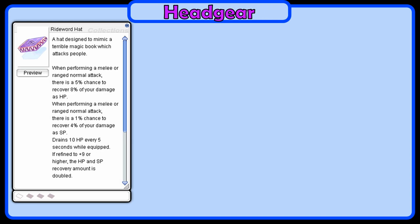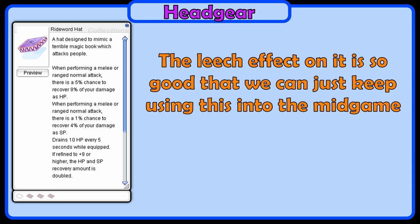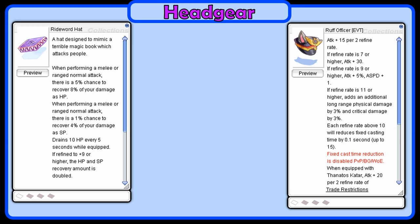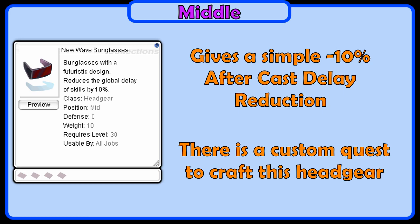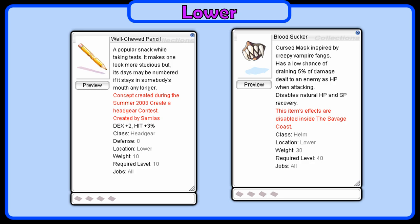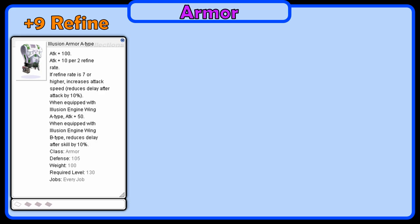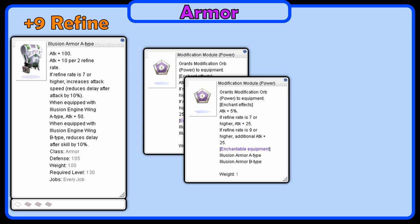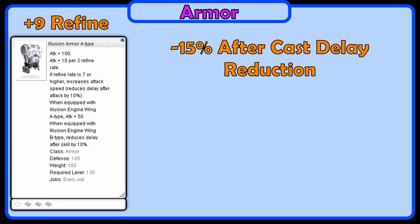Now onto the mid-game gears. For the headgear, we can keep using a plus 4 Rideward Hat — the leech effect is incredibly useful even at this point. For a damage headgear option, you could use one of the Endeavor Token Shop hats like Rough Officer for some extra attack. In the middle headgear, New Wave Sunglasses is super nice, giving an easy 10% after cast delay reduction — there is also a custom headgear quest to craft this item. For a lower headgear, Well Chewed Pencil is nice for more hit, or Bloodsucker for more HP leeching. For the armor, we will use a plus 9 Illusion Armor A with two Power Modules and one Delay After Skill Module, giving 15% after cast delay reduction and a ton of attack. Slot this with a Contaminated Raedric card for the combo.